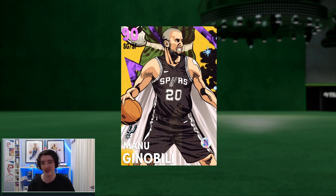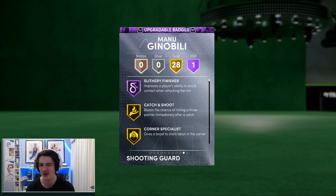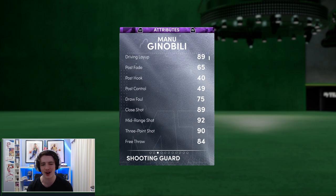At the end of the fourth set of challenges, you can receive this Amethyst Manu Ginobili. So let's have a quick look through his card. He is a 94 overall offense and 89 defense. He's not very good on defense — I've had a look at his stats already, and they're not the greatest.